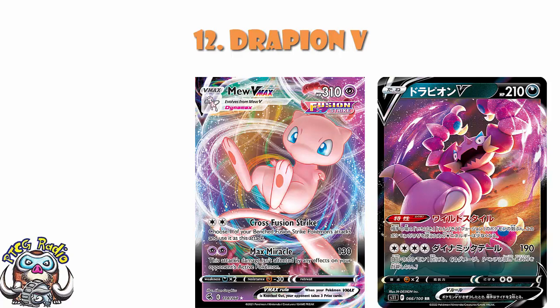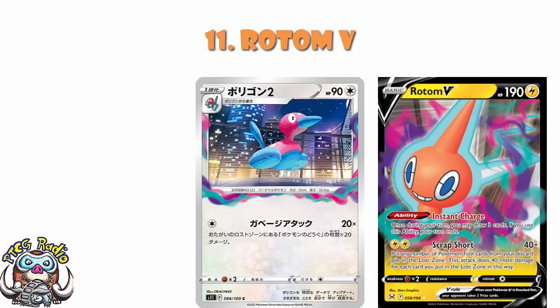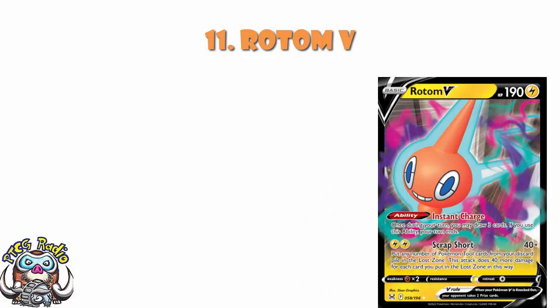In at number 11, we've got Rotom V. Rotom V's attack is actually really rather nice — for two energy it does 40 damage plus 40 more for each Pokémon tool in the Lost Zone. Yes, the combo with Porygon 2 is obvious. But also the ability says once during your turn you may draw three cards and if you do, your turn ends. Turn one when you're not attacking anyway? Any turn where you've just got nothing going on? This one's really good, ladies and gentlemen — this one's going to help some people out.